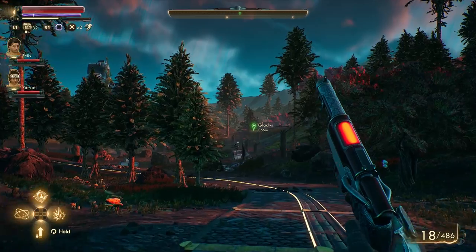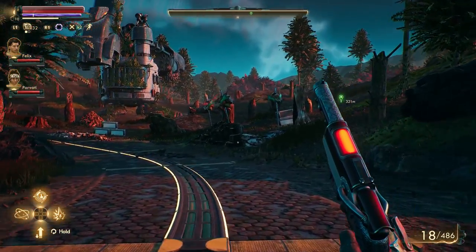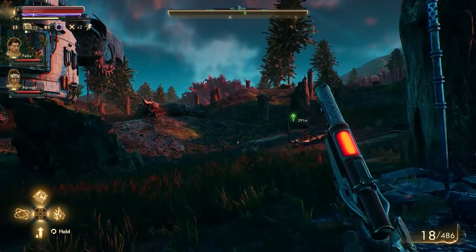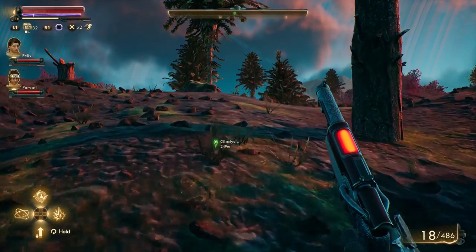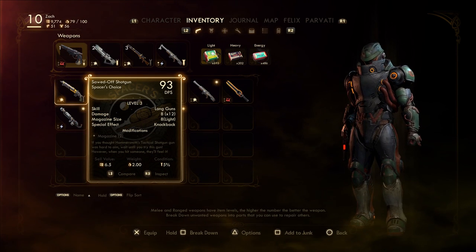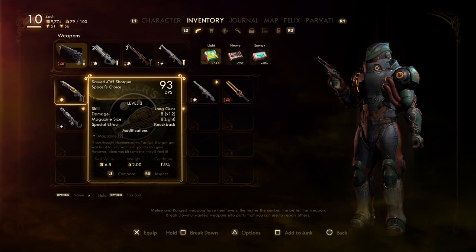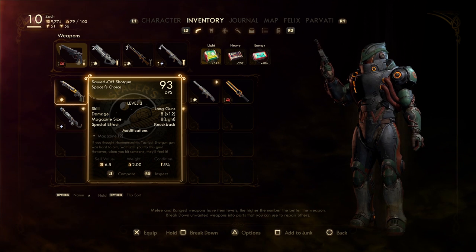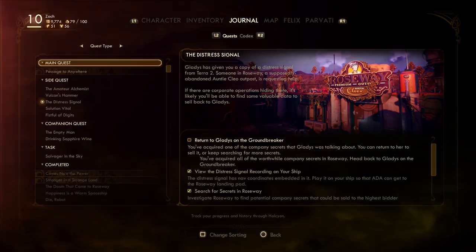We gotta decide: are we gonna drop off the research with the scientists and give them back their most important work, and then just pay our way to Gladys? Or are we going to turn this in to Gladys? I currently have 9,774 bits. If I can just find 226 more, I can pay my way to the nav key. Or I can go return this and have a bunch of money.